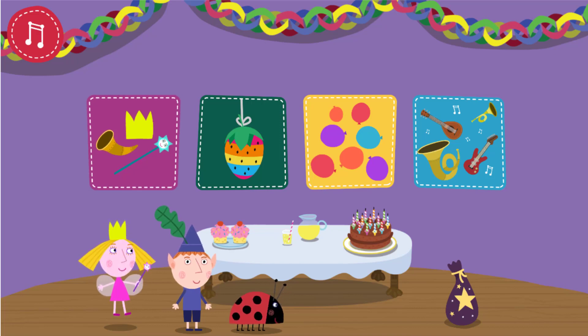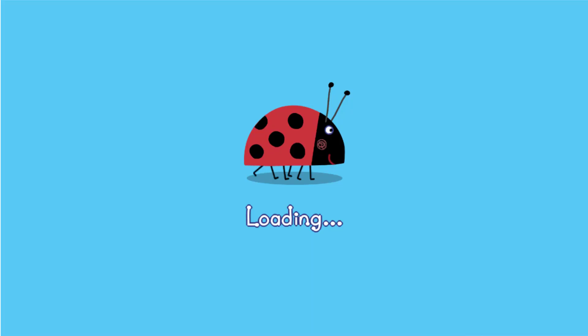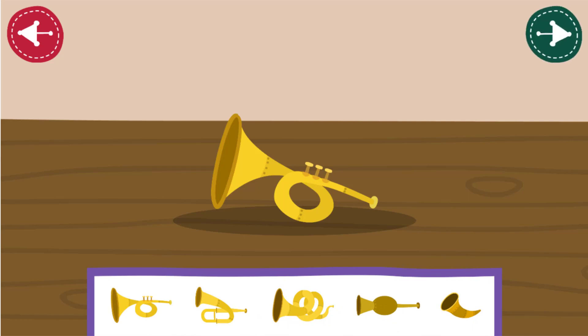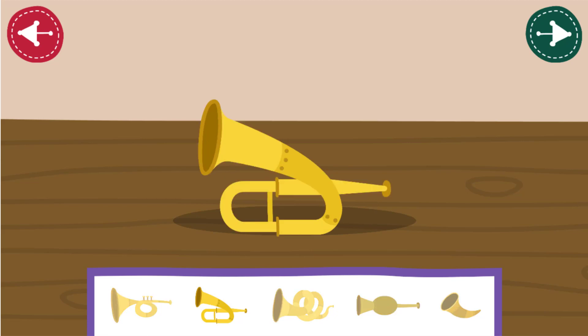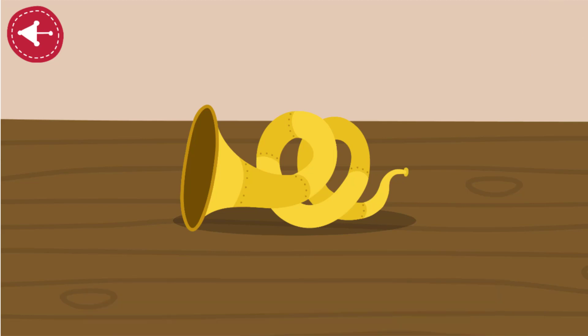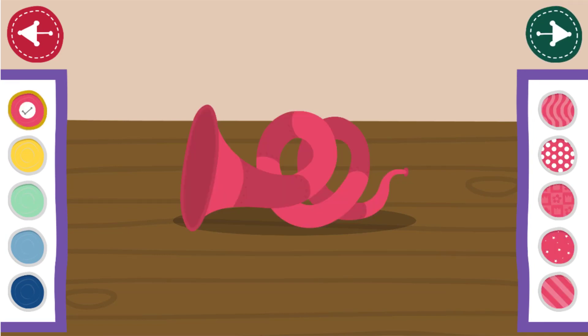Design a gift. Choose a gift to decorate and take to the party. Choose the shape of your horn, then tap the forward arrow. Choose a colour on the left and a pattern on the right, then tap the forward arrow.